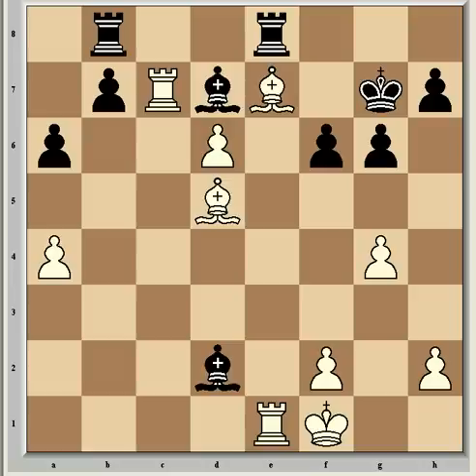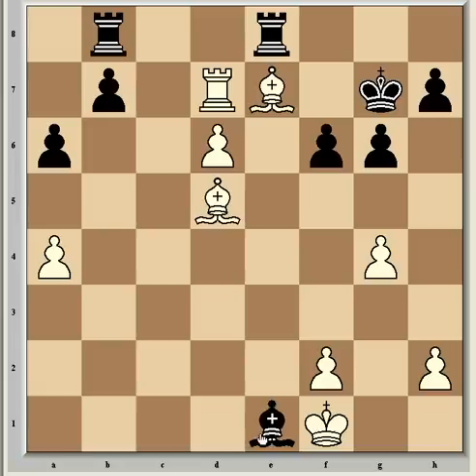Timofiev tried bishop d2, but incredibly white can now abandon his rook thanks to the passed pawn and play the incredibly strong rook c7. After bishop takes e1, rook takes d7 — white is winning, threatening to take the bishop with his king whilst at the same time threatening discovered checks and a whole host of nastiness. Timofiev preserved his bishop with bishop b4, but this was a terrible blunder. Much better was bishop c3, where white is still well ahead but not so much as in the game continuation. As we've seen before, it's very hard for players not to go wrong under pressure — this is the small mistake that results in a quick loss where black could have held out and put up much more of a fight if he played accurately.